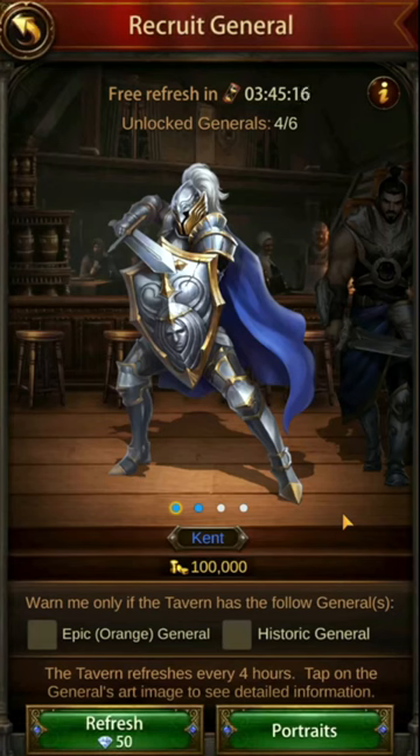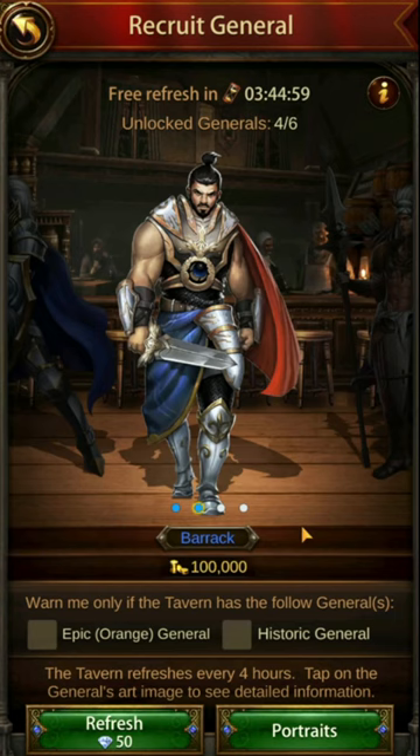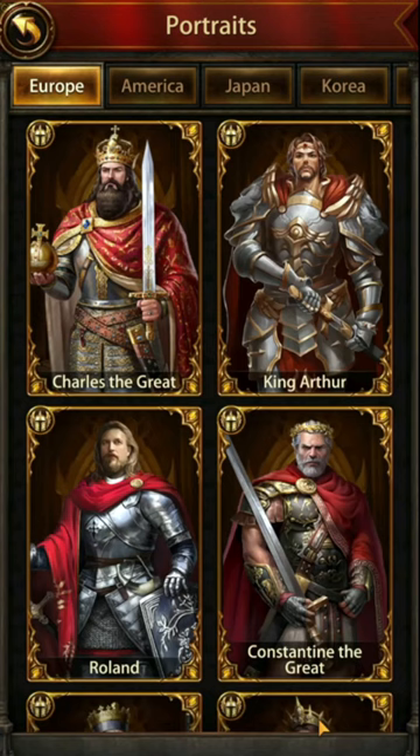Evony can be a very complicated game, so in today's video we're going to be checking out some of the things that new players get wrong. One of the key things is generals. As you can see in the tavern, you can get generals such as the really cheap 1,000 or 100,000 ones — they are not good in the long run, they are essentially worthless. Remember that before investing in these generals, as they're not going to be used in the future.